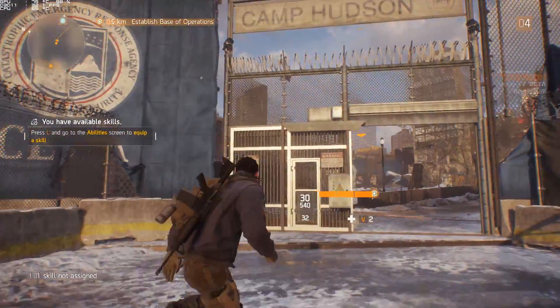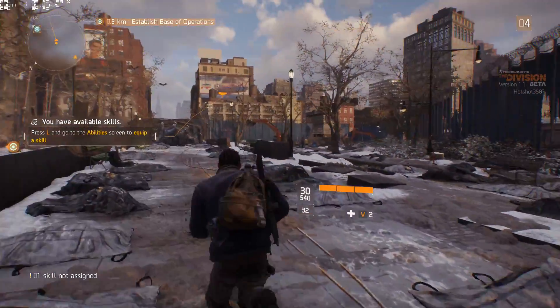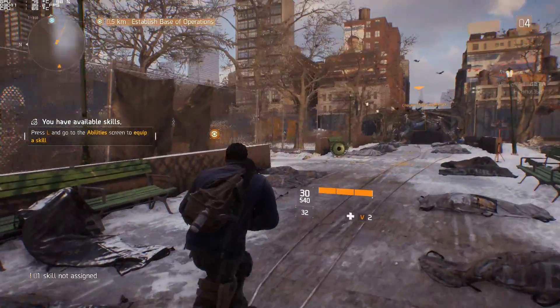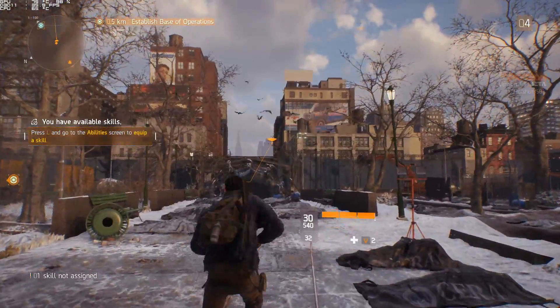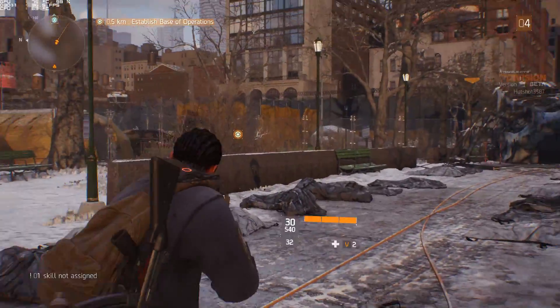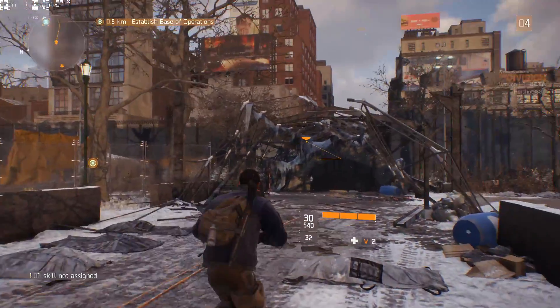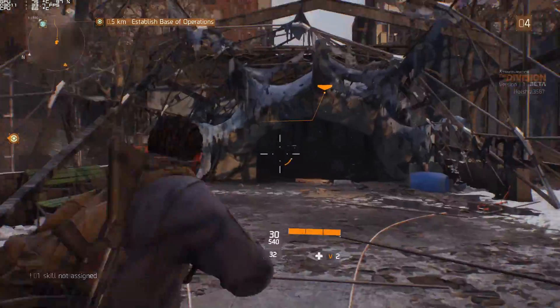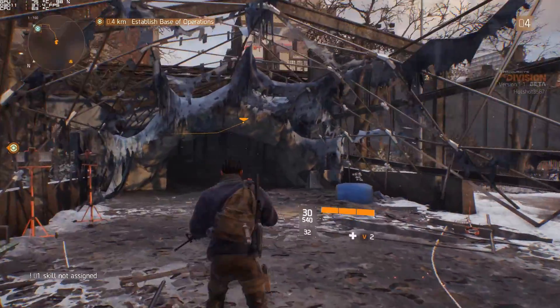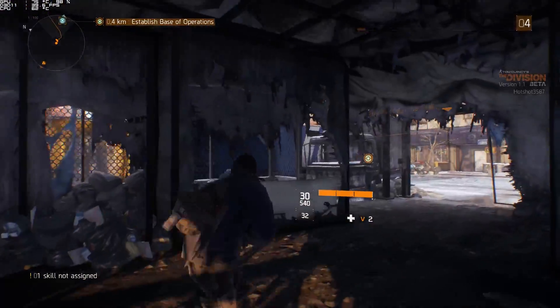It looks absolutely gorgeous on medium — or even low. Probably the only effects that change on ultra are things like sunlight hitting a glass surface and reflecting on water below — something like that. But when you're not nitpicking specific areas of the map, going from low to ultra doesn't make that much of an impact.